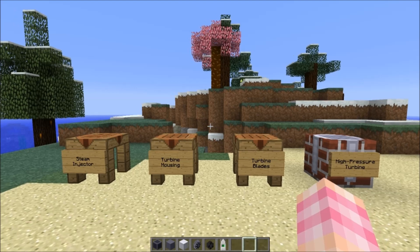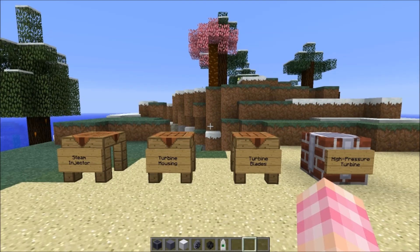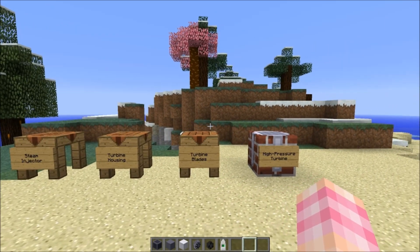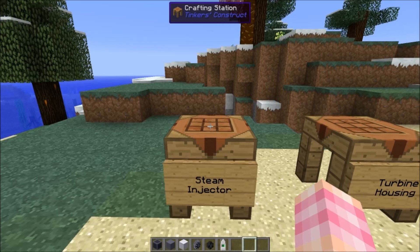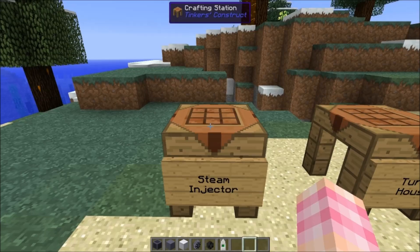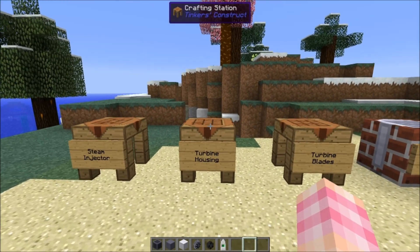The high pressure turbine is a more efficient turbine. It produces more power for the steam, but it does require a lot more steam. It's also a multi-block, and you're going to need these four blocks in order to build it. First, you're going to need eight steam injectors. They are created with five liquid pipes and four base panels, and each one requires 18 steel ingots to make.